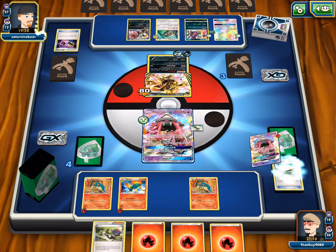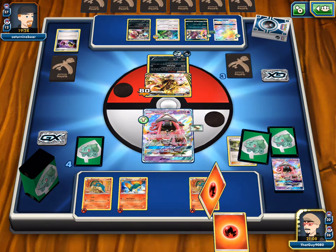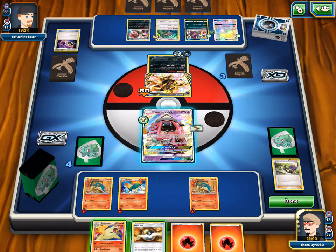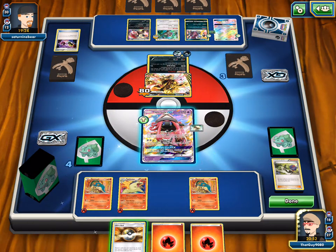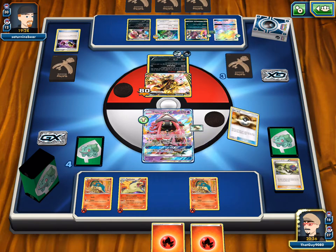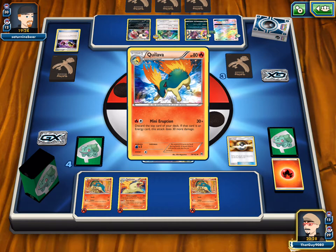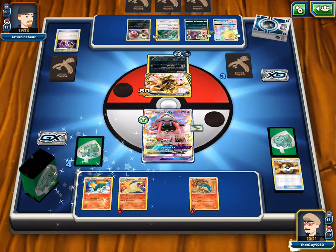We hit three out of five — ten damage short of the knockout. We can't retreat, our Float Stones are gone. He's going to take a knockout. We'll come in with Lele, attach fire energy from hand and hit for the knockout. We only attack with Lele for the rest of the game. But I don't think we can do it. He Ace Rolls — that's annoying. We are so close. All three Typhlosions are in the discard so we can't get any more out.